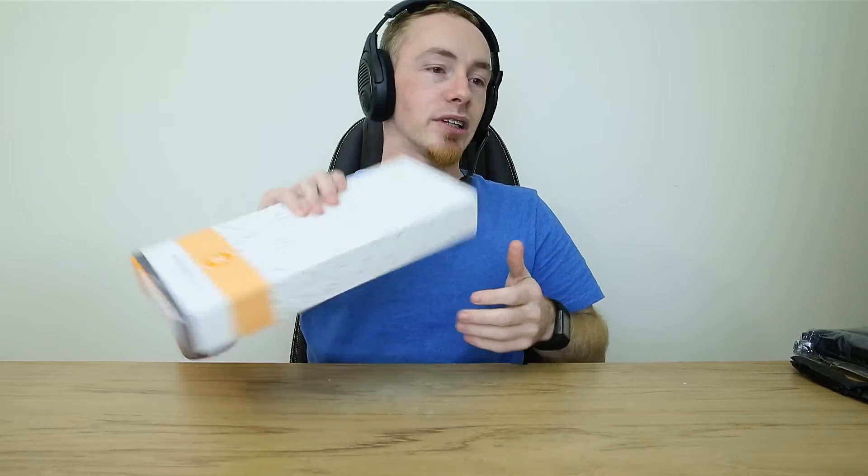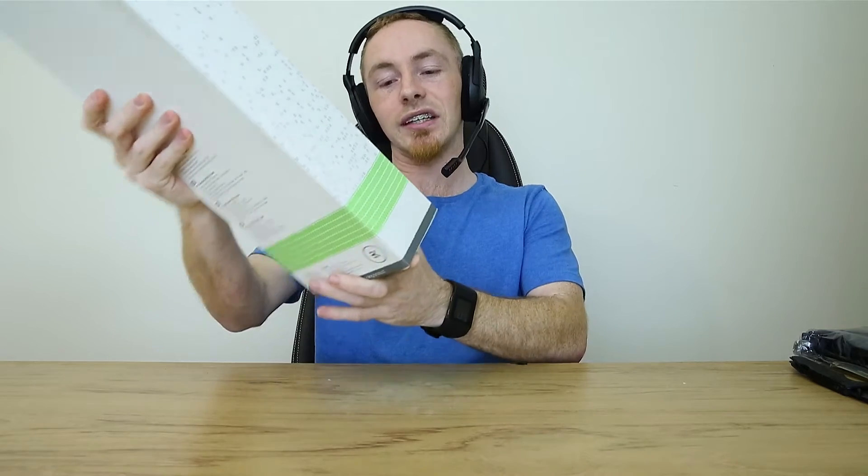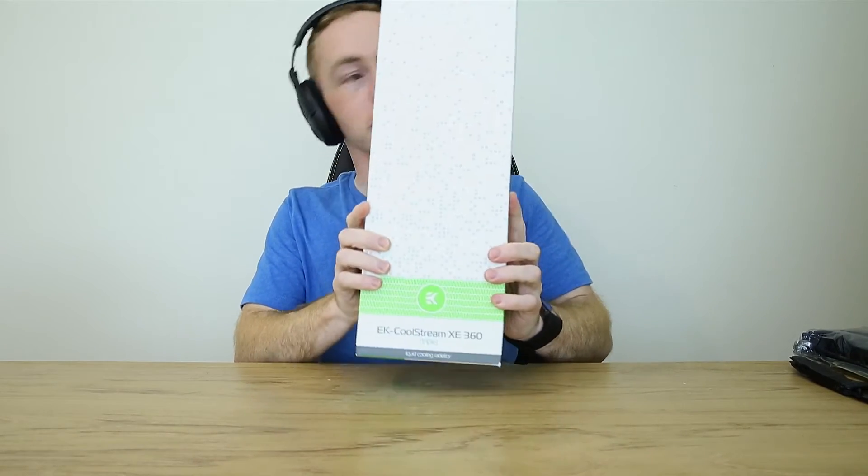This is a nickel water block fresh from EK. They only just got released last week, and this is going on there. I'm going to do a video about fitting this to the card, because not very often you get to take apart a graphics card that expensive. And because my computer isn't actually water-cooled, we have a giant-ass radiator — this is a 360 XE series EK radiator, absolute freaking beast. We've got a D5 combo reservoir kit, because I wanted something a bit smaller this time. This is a reasonably sized reservoir with a pump built in, so I don't have to mess around with too much stuff.